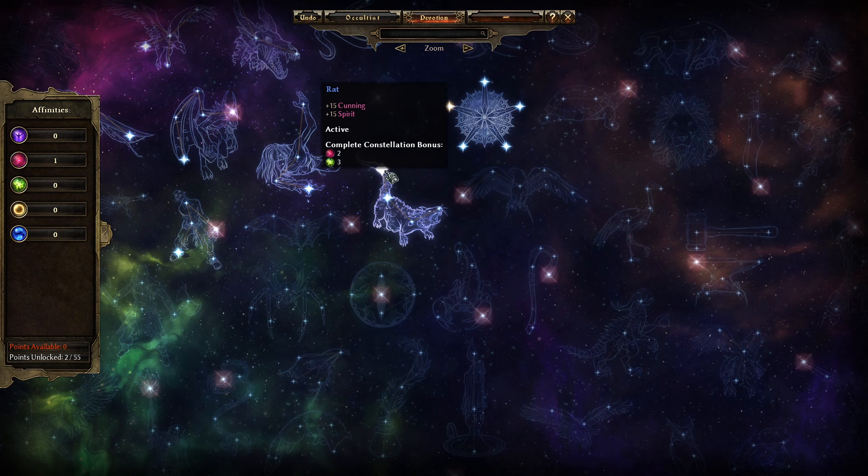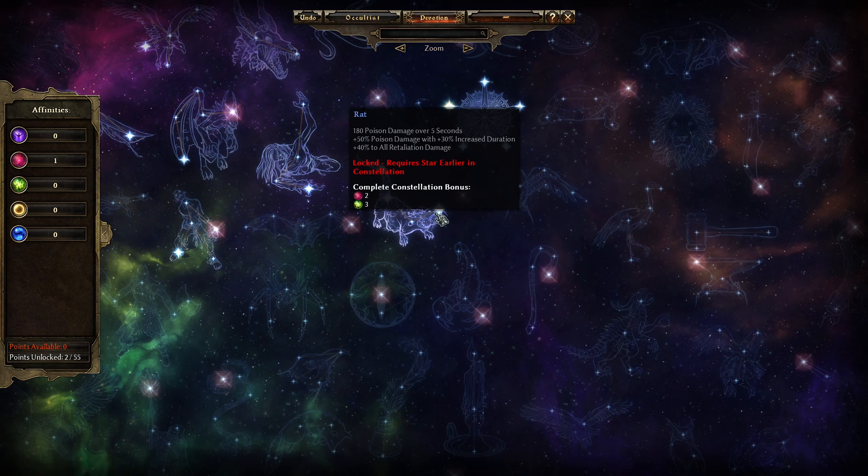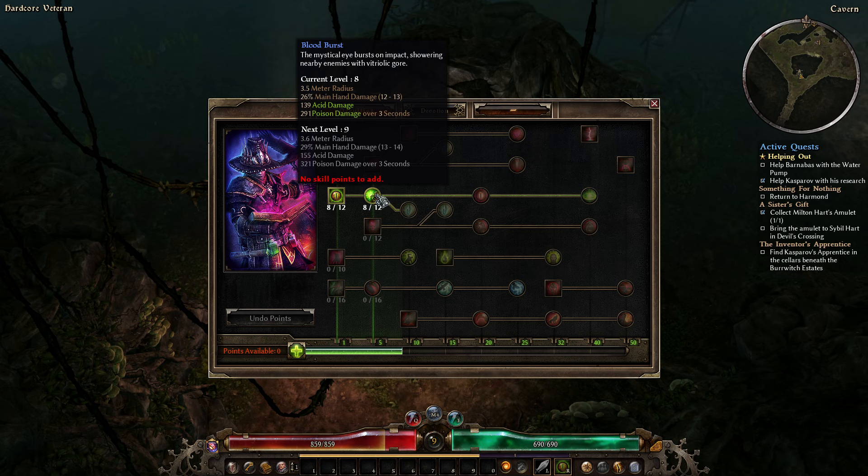That's why armor is so strong while leveling — it's strong later too, but at low levels you have armor and health and that's it. Let's get a point in Physique. We also got our devotions and we're starting on the Rat — getting some stats, some poison damage, and acid retaliation. Then more stats, some resistances, more retaliation, more poison damage.